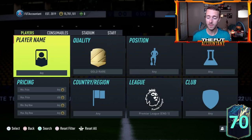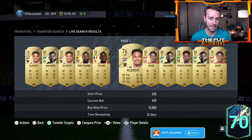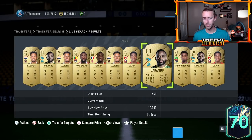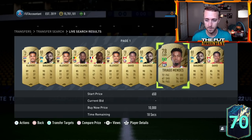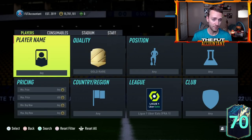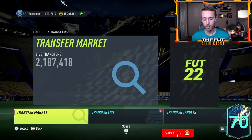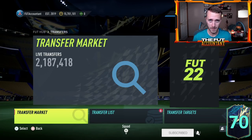That premium pack is what we know is going to drop every single week of Team of the Season for the main league. Will it require League One specific rares? I think there's literally no chance because they haven't required them before, and if EA did that, there would be a lot of very mad people. I think you're safe to go and buy any specific league of rares — it doesn't have to be League One. We know we're going to get the premium League One upgrade, but what are we going to get for the secondary packs?